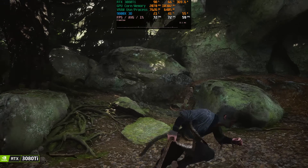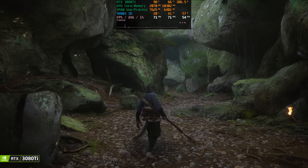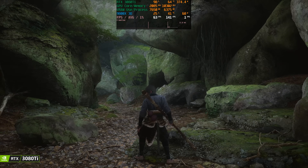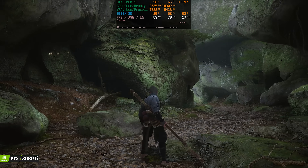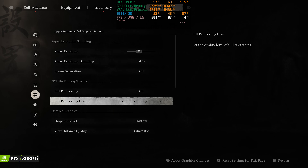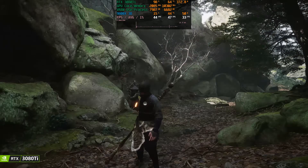Even though the XTX can match or surpass the 3080 Ti in lighter ray tracing workloads, path tracing is a clear weakness for Radeon. With DLSS at 50% and path tracing medium on the 3080 Ti, we still get around 70 FPS versus 48 on the XTX. At very high path tracing it's around 47 FPS on the 3080 Ti versus 31 on the XTX. The 3080 Ti definitely has an advantage in path tracing workloads.